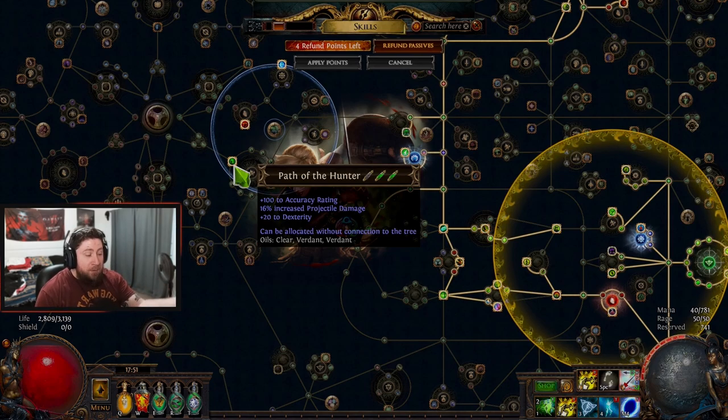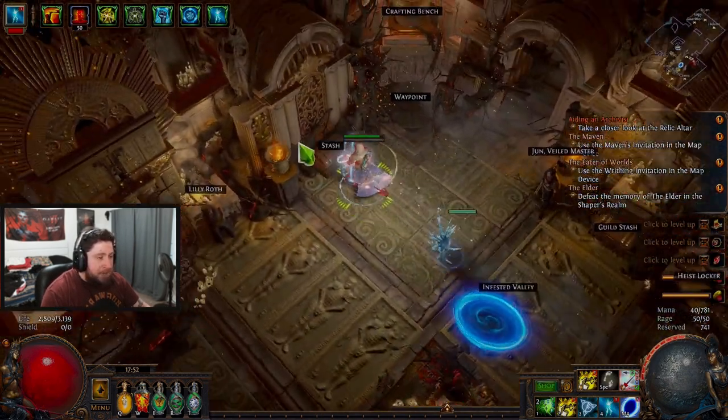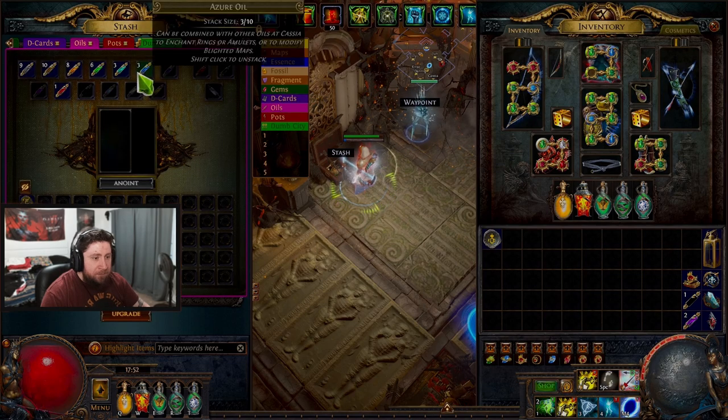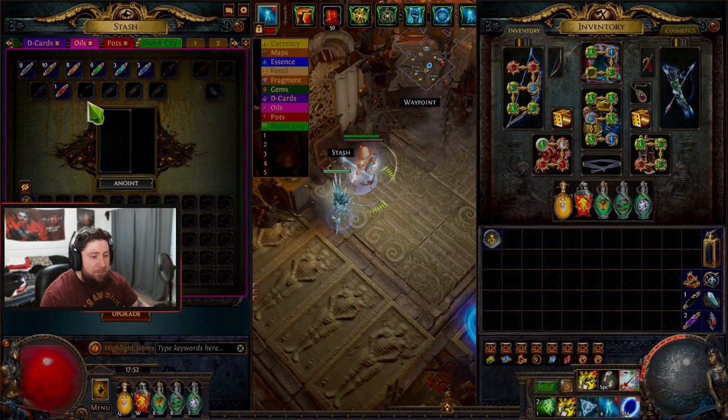You can see we got a black one and two green ones. So if I go over and look at my stash and go to my oils here, you can see that that's two Verdant oils, and then the black one is the Black Oil.